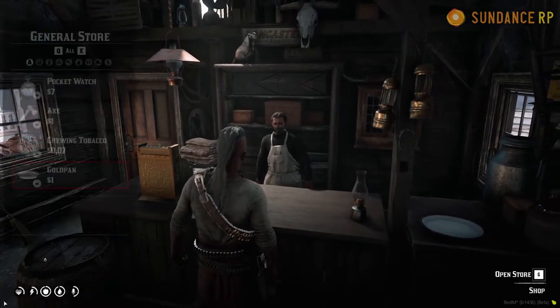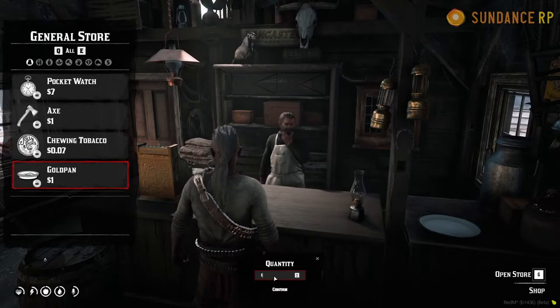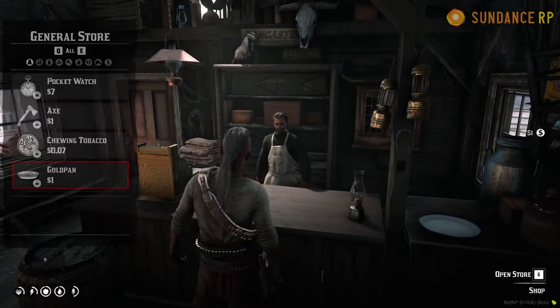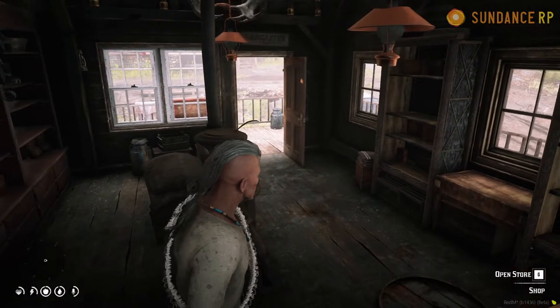Go inside, access the store, and pick up a gold pan — here's one for one dollar. Confirm your quantity, hit enter, and double check your inventory to make sure it's there, and you're good to go.